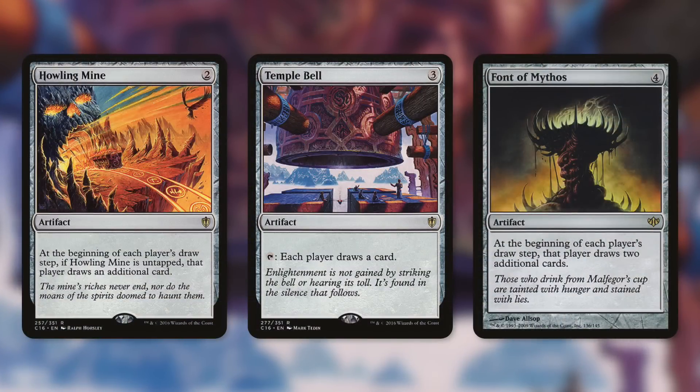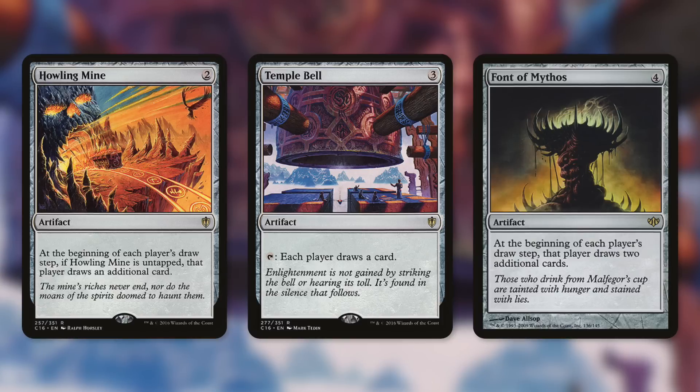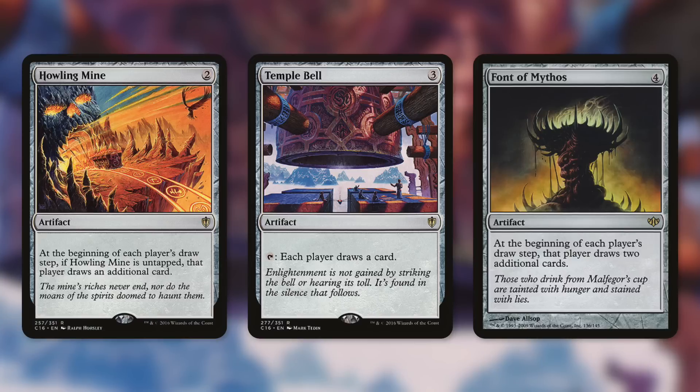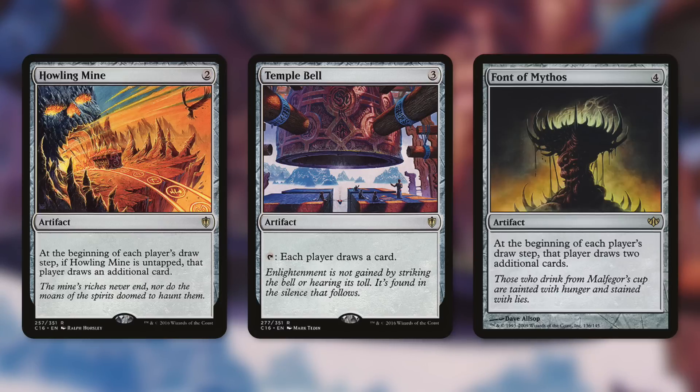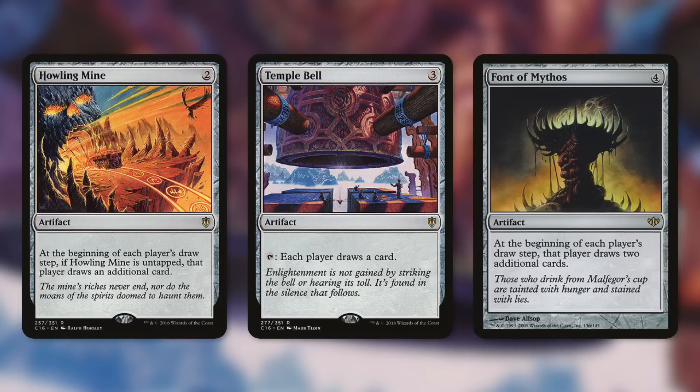Some other cards you'll definitely want are Howling Mine, Temple Bell, and Font of Mythos — who says you can't do group hug in mono black? Howling Mine says at the beginning of each player's draw step, if Howling Mine is untapped, that player draws an additional card. You're basically the Oprah of card giving. With your commander in play, your opponents draw two cards during their draw step and lose four life, while you gain four life. Your opponents' life totals go down incredibly quickly while yours skyrockets.